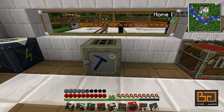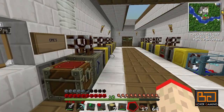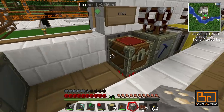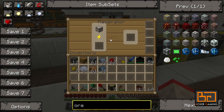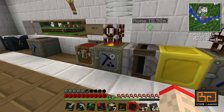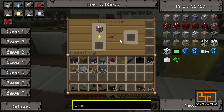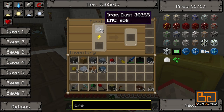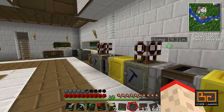Your macerator processes ores. I'll get some gold ore and iron ore to show you. If I put that in here it's going to macerate it — it takes quite a while, so that's why I've got four set up here. This will make iron dust. From one iron ore we get two iron dust, and each iron dust gives you one iron ingot. So it'll actually double your income, which is pretty handy. Now to run the macerator you need power. As you can see it's got a little power icon which is empty at the moment.